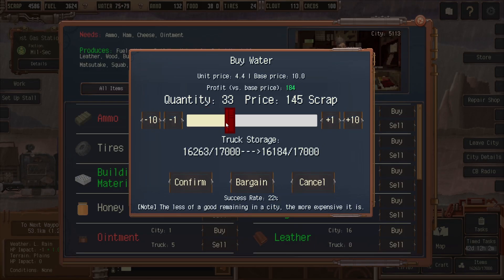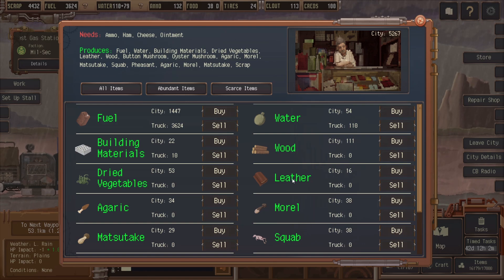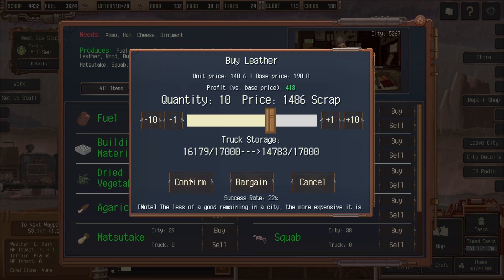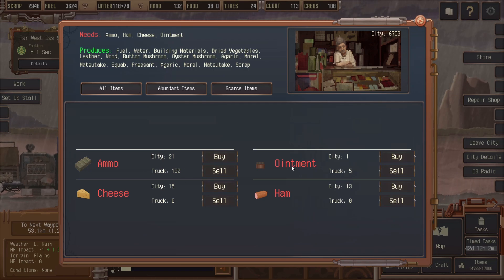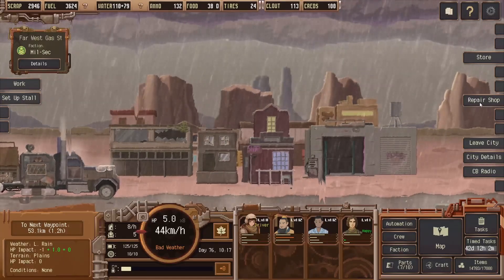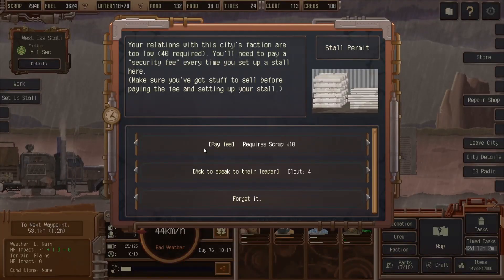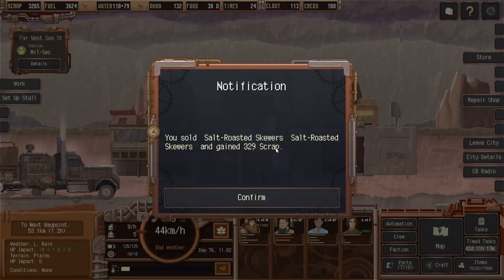What do you guys have abundant here? Leather — you hardly ever see that. I'll just take it with me in case somebody wants to buy it somewhere. Ointment — nah. Ham — I don't think I've ever seen ham in the game. That is a repair shop. We probably want to try to sell something here. From our accidentally cooked food — we sold two salt roasted skewers for a total of $329.